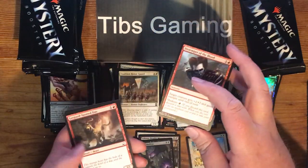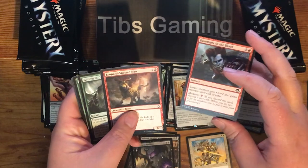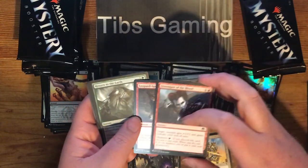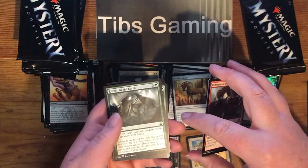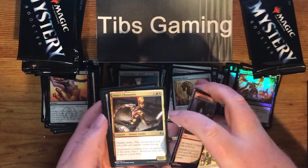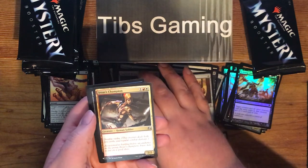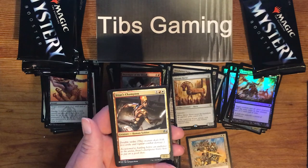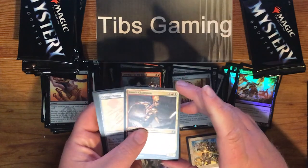Distemper of the Blood. Leopard Spotted. Guild. Global Series. Return to the Earth. Take Down. Iroas's Champion — one generic, a red and a white for a 2-2 double strike human soldier.